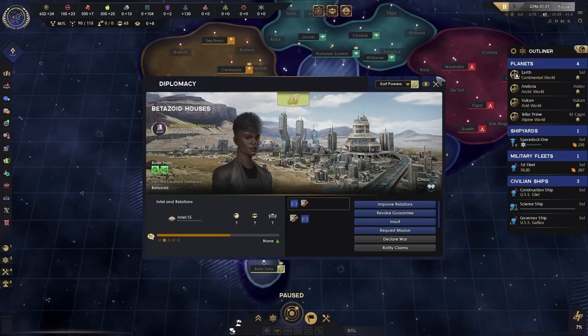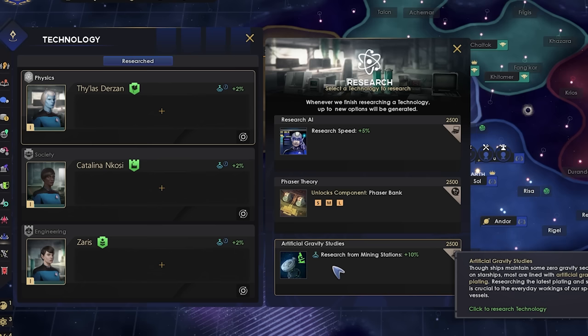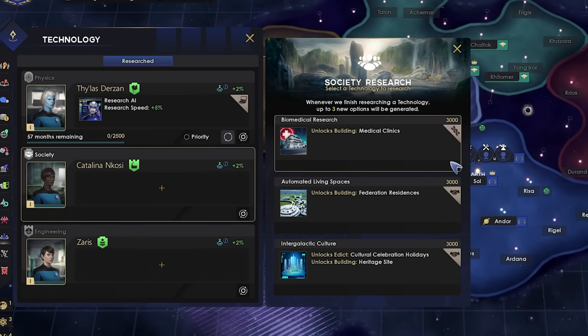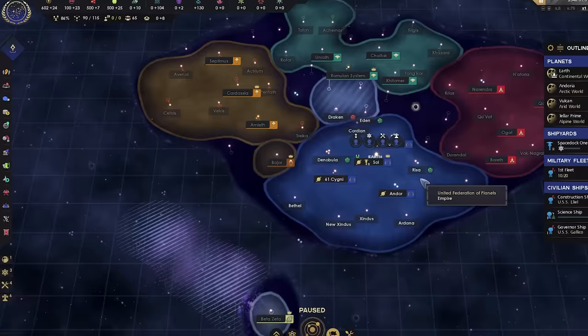Whilst we wait one year to assign an envoy, we can select our science. We've got three science options: Physics, Society, and Engineering. In general we always want to go for research speed or research output. The tech tree is randomized — you get a range of say 10 different things at this tech level, and right now we have three of those. If there's nothing we want, go for the cheapest option so we can cycle our science. In this case let's go for Heritage Site and Building Cost Reduction, because buildings are expensive.